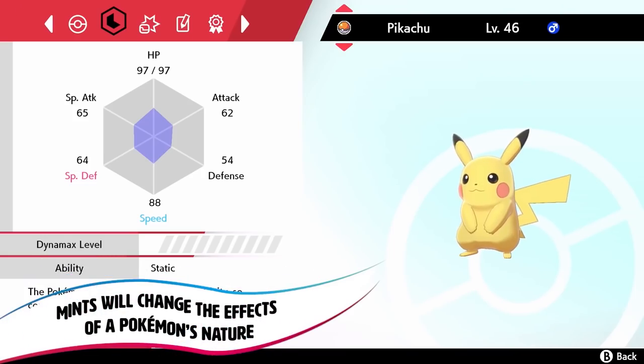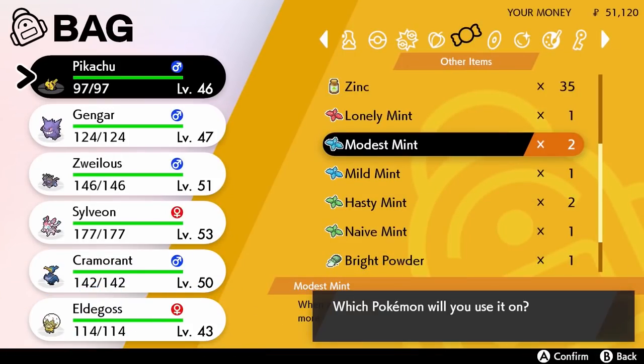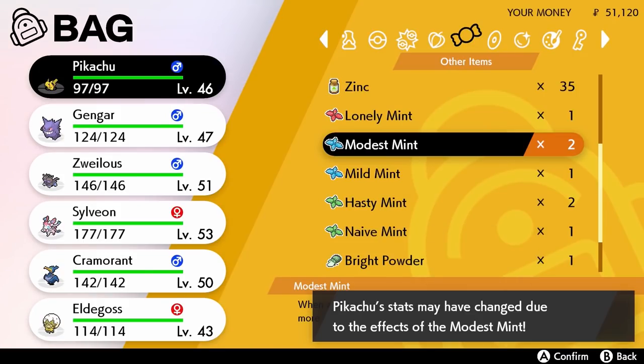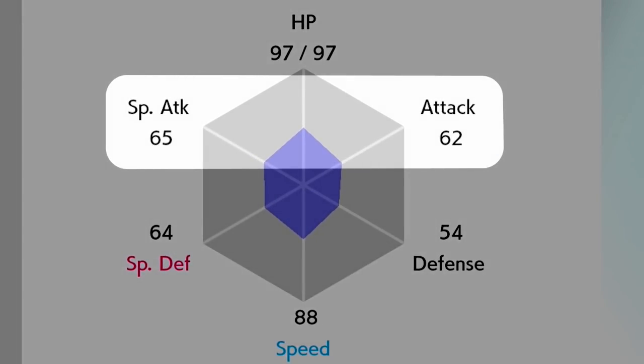Everstones aren't as important in this game as in previous Pokemon games because in Pokemon Sword and Shield they have introduced a new item called Mint. Mints can basically change the nature of your Pokemon and shift those stats completely towards that preferred nature. Now some of you might be wondering: what are Pokemon natures?